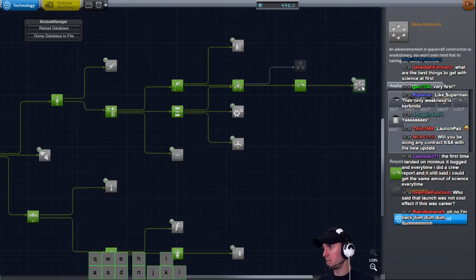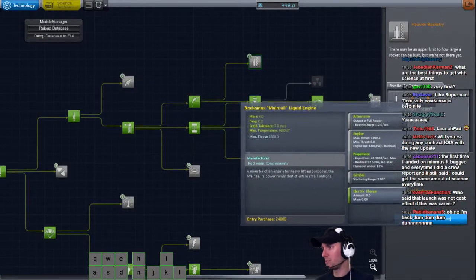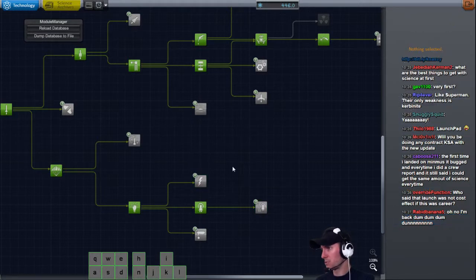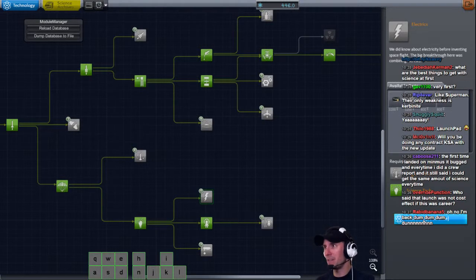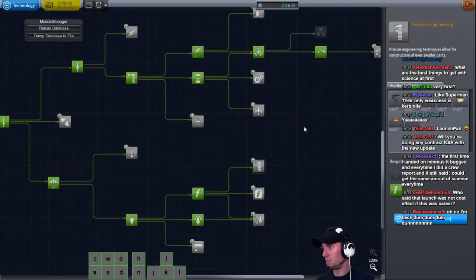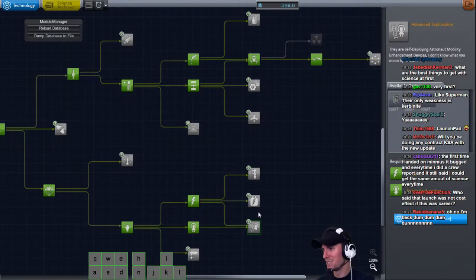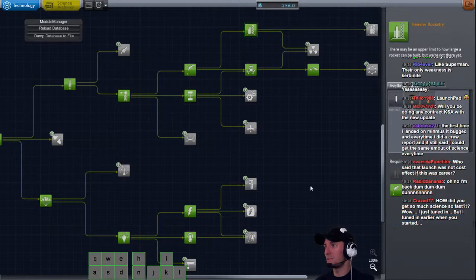We're going to need some power generation. I think heavier rocketry is going to be important to get that mainsail, so that's going to cost us 300. Those are little baby solar panels - we could totally get going like that, so that would be 90. I want all of this stuff, I want everything. I don't even know where reaction control thrusters are. Then I want to grab heavier rocketry - that's going to be 160.